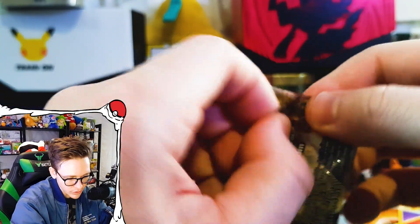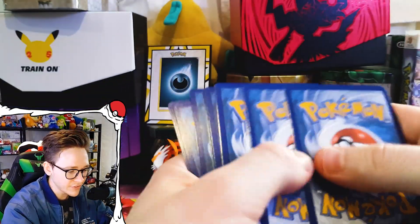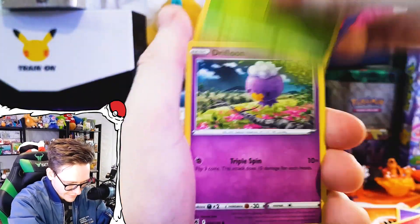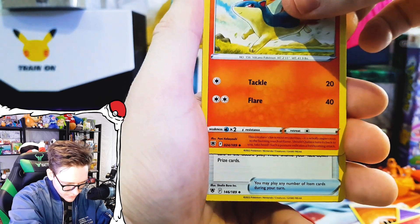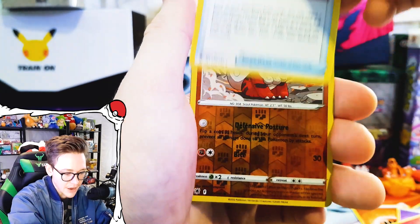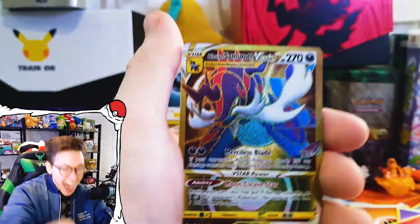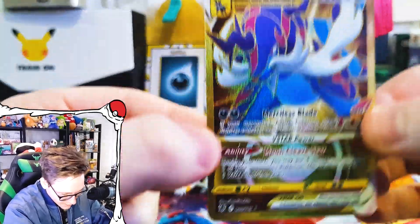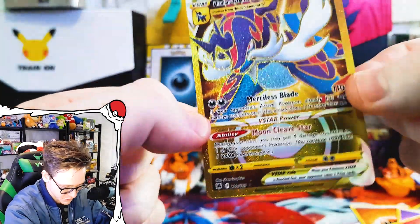We're gonna save the legendary boys for the end. Opening up a Rillaboom Hisuian style — oh my goodness, please. No way we go this whole video without getting a single hit. Not even a trainer collection card — no way. Poochyena, Yanmega, Drifloon, Sudowoodo, Combee, Quilava. Heavy Ball. In our reverse slot — another miss, it's a Growlithe. But what's on the end?